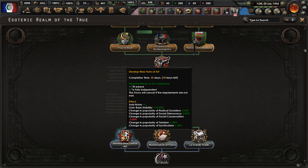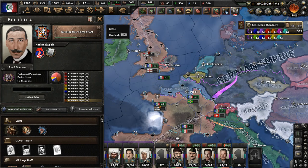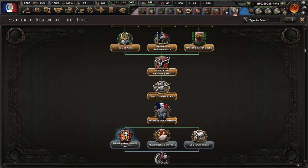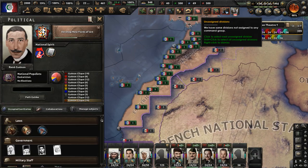At this moment we are trying to complete the focus 'Develop a New Form of Art'. We're going to develop a new form of art, and for some reason this focus will give us nuclear bombs — which I'm not complaining about, but that's just what's going to happen when it's done.